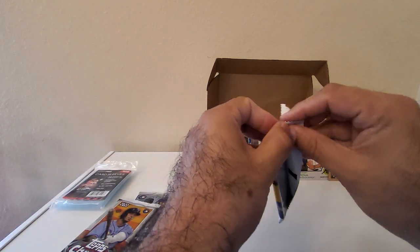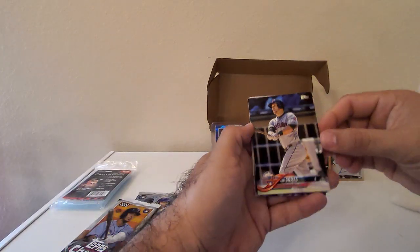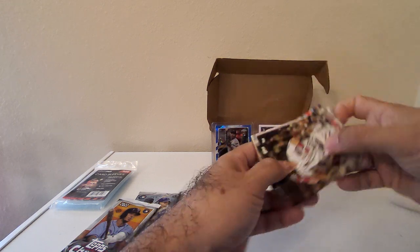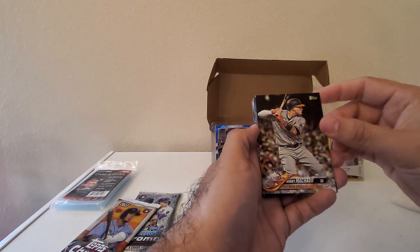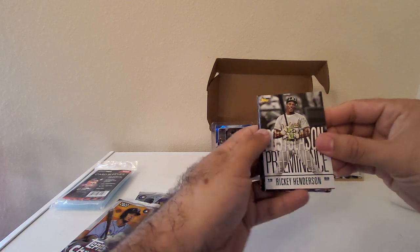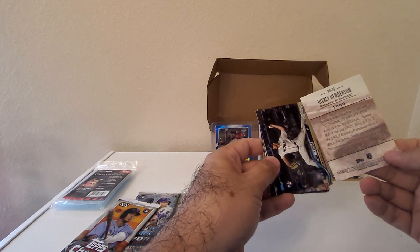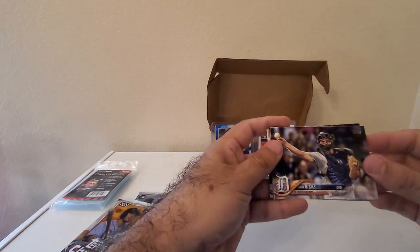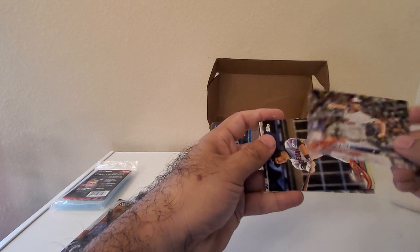Let's go with the 2018 Update — hopefully we can pull an Ohtani from this one. We got: Ian Gomez, Leonis Martin, All-Star Game Scooter Gennett, All-Star Game Manny Machado, rookie card of Austin Meadows, postseason performance prominence Rickey Henderson, Joey Lucchesi, John Hicks, Rajai Davis, and Aaron Nola.